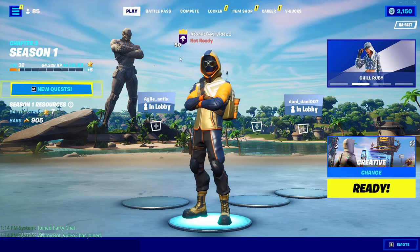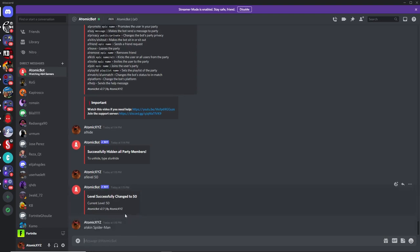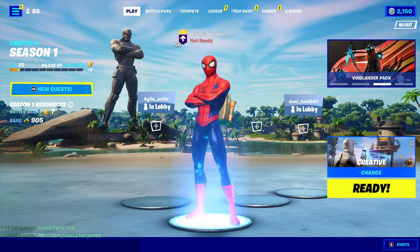If you want to change the skin to something else, just do A!skin and then type in the skin name. For example, if you want Spider-Man, just type in spider-man — make sure to include the dash. You'll be able to get the Spider-Man skin, and if you go back into the lobby, you'll see it has changed to Spider-Man.